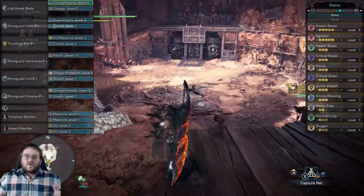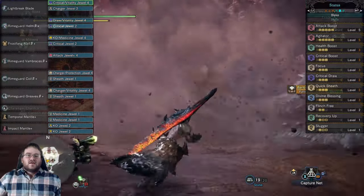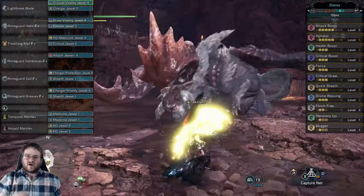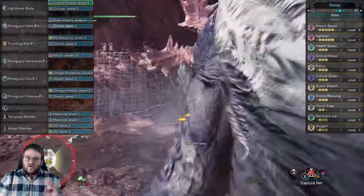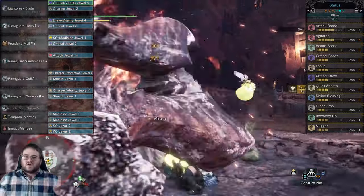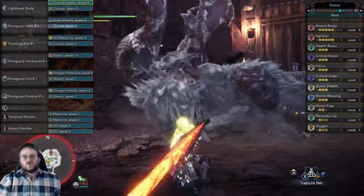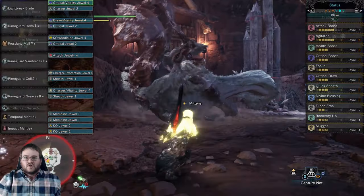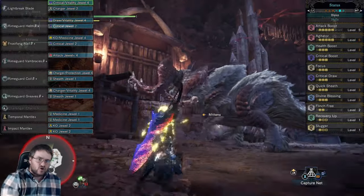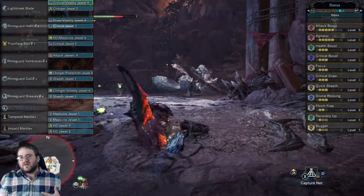Finally, we're moving into the big boy: your DPS Critical Draw Greatsword build. Same as the DPS Longsword build, you're rocking the Agitator Charm — with full Health Boost, full Critical Boost, full Focus, full Critical Draw, and full Divine Blessing. Because we don't need a slot for the Frost Jewel, we have all three points of Quick Sheath, making you a lot more mobile. The gameplay loop is: draw attack, charge, sheath, run around, charge, draw attack, sheath — and you just play around the monster that way.